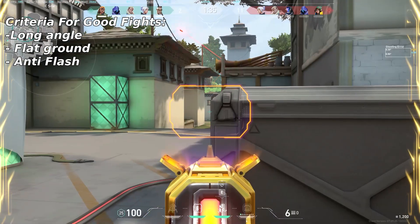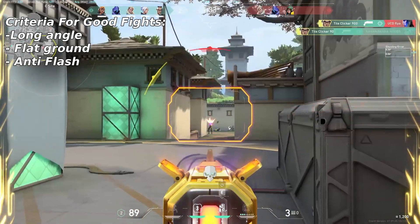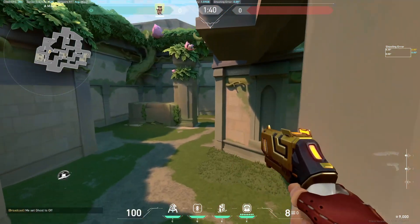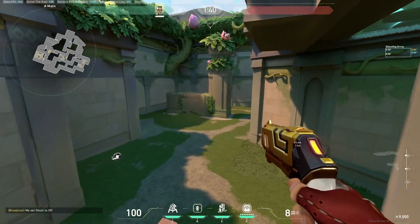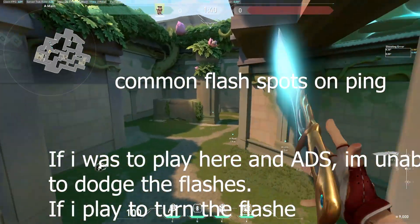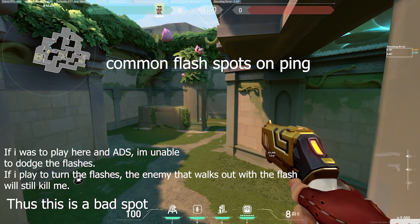Another factor to consider is whether your cover provides anti-flash. An example would be playing on top of the A stairs box on Lotus. Although this is technically a better angle as it's an off-angle, when Skye flashes A-Main or Broken Door, you will be 100% flashed or forced to turn away. Either way, you're forced to TP out. So a seemingly good angle will not work if it doesn't protect you from flashes.